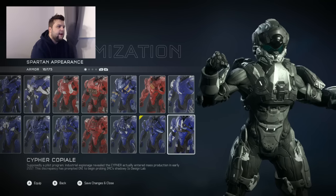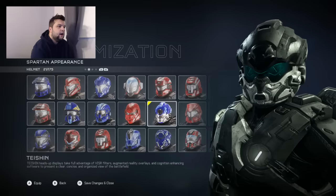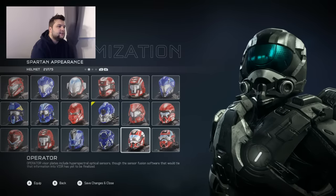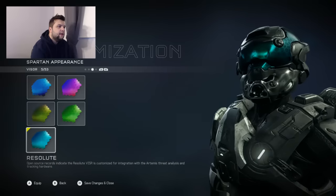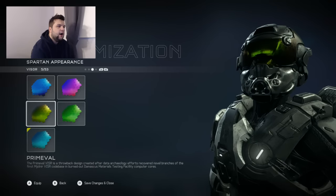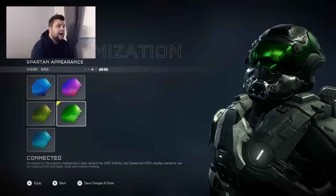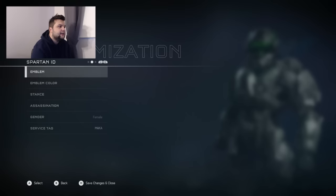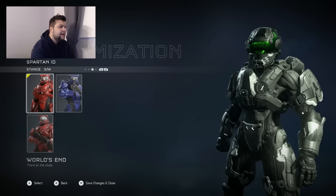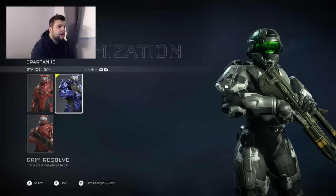Helmet wise, I did get this really cool helmet which I like a lot — I'm going to equip that. Visor colors — I got this green which is just a brighter green of the dark green I have, but I like it better than the green I currently have. Not the worst thing ever, I guess. And then Spartan ID — I got a stance. That's okay. It looks kind of weird, like he has a wrist problem — like he has carpal tunnel or arthritis.